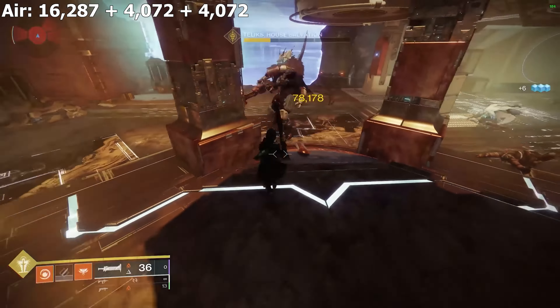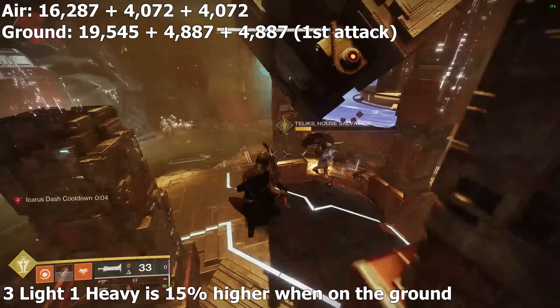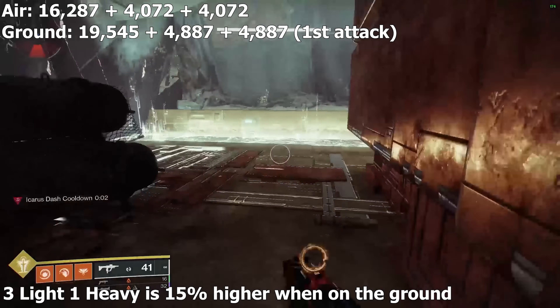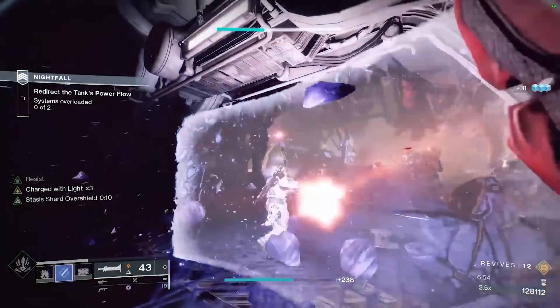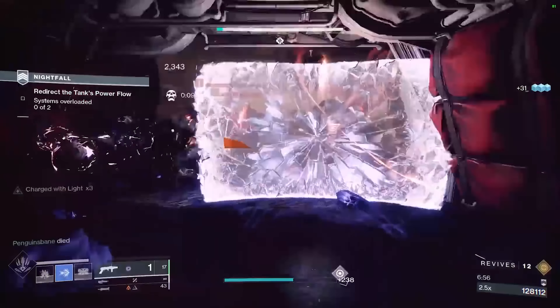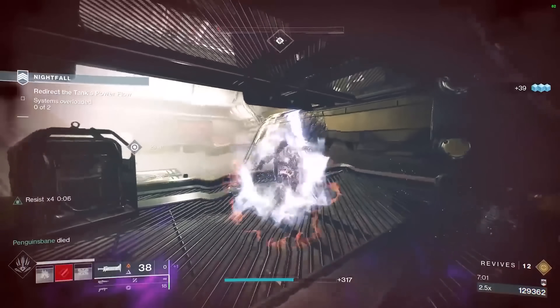The final heavy attack damage is the same whether airborne or on the ground. An attack pattern of 3 revved lights into 1 revved heavy on the ground is about 15% higher than when airborne. That's the combo for sustained damage scenarios — but what about burst damage situations? The Lament is a really powerful weapon to quickly burn down champions in nightfalls and beefy targets in all activities.